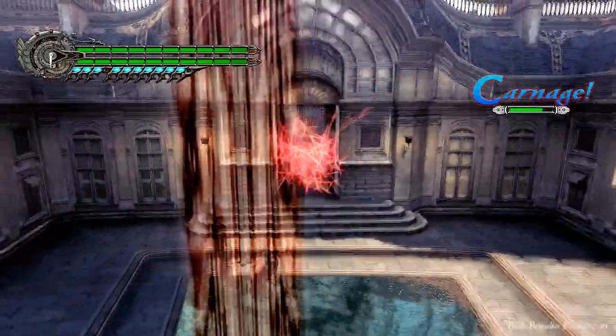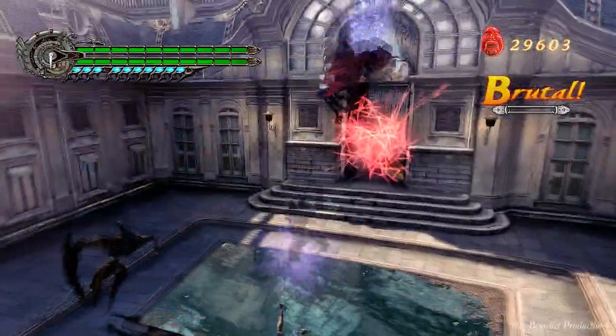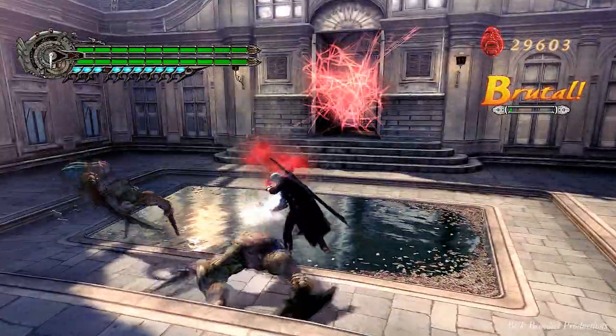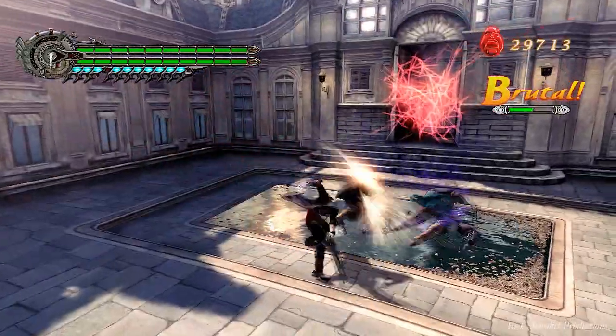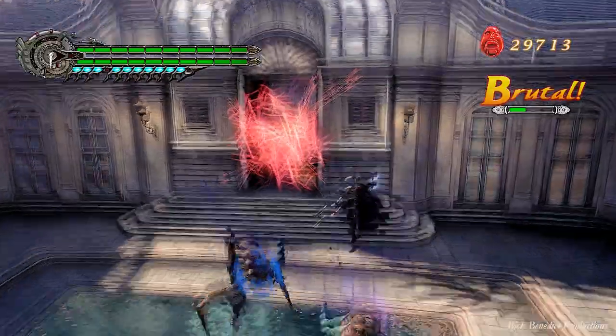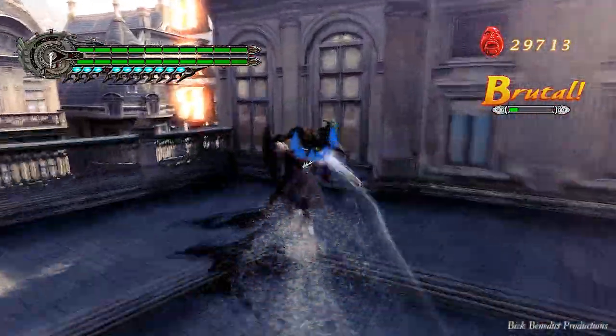Basic combos: you have the four Y attacks. You have Y, Y, pause, Y, Y, Y. You have Y, pause, Y, Y. And you also have Y, Y, Y, pause, Y.